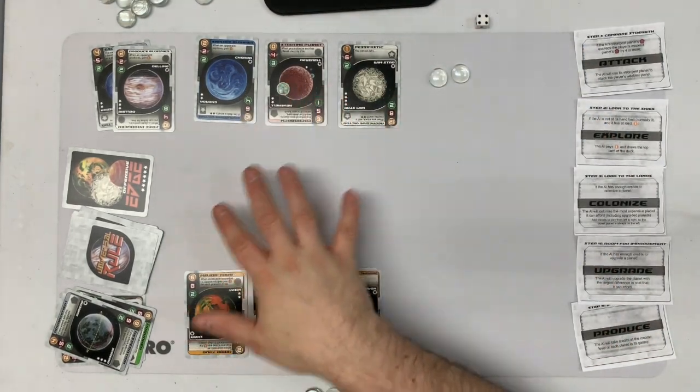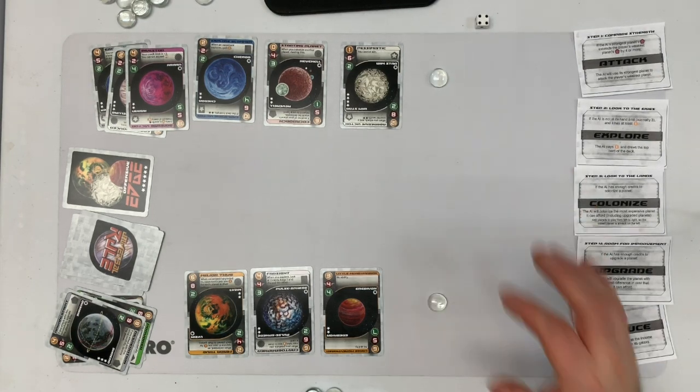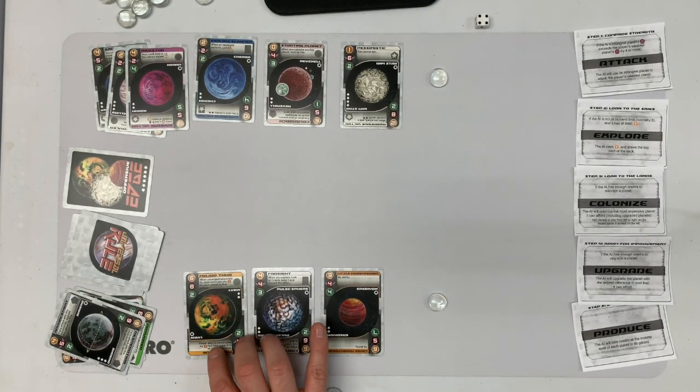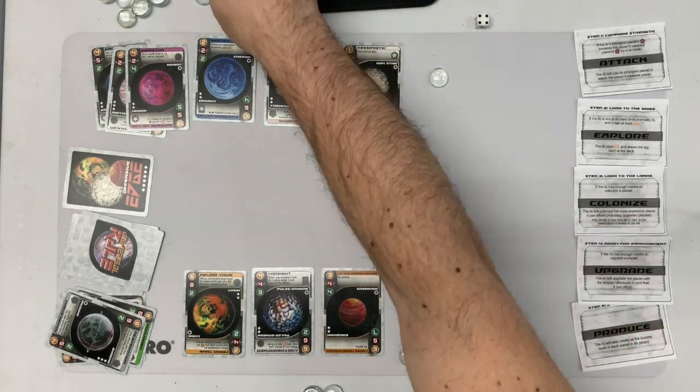Their turn — they're not going to attack, but they are going to explore, spending one to draw. I'm not going to follow; I gain one. On my turn, I realize they'll always follow if they can afford it, so I'm going to set my follow cost too high — follow cost three. I produce and gain nine, which I really need.